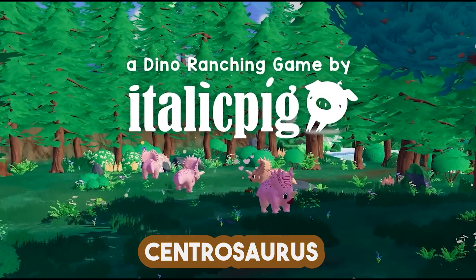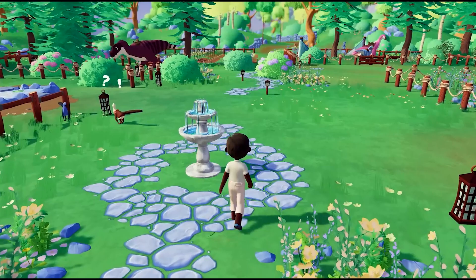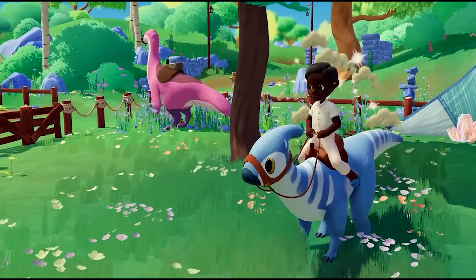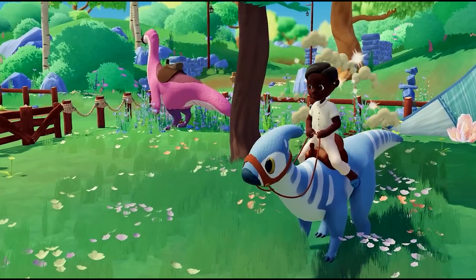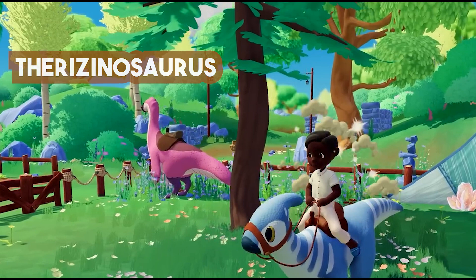Then we have the Centrosaurus which is a Ceratopsian dinosaur and it is looking wonderful. We actually have three dinosaurs in this shot, but the one I'm going to focus on right now is the Velociraptor. And then we see Lucky, which is our Parserophilus which we are sitting on at the moment. And then in the background there we have what looks like to be a Thernosinosaurus.